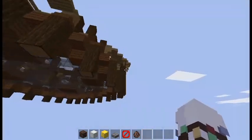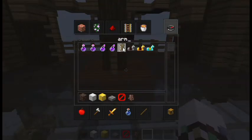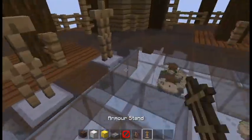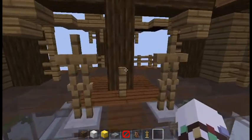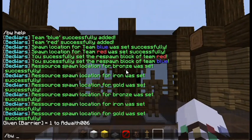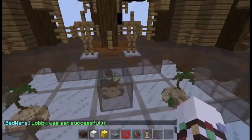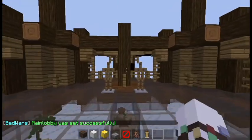Now set the lobby. Place two armor stands — one for red and one for blue team. If you have more teams, add more stands. Go to the middle of the lobby and run /bw setlobby ashore. The lobby was successfully set. Then run /bw setmainlobby ashore. Main lobby is done.